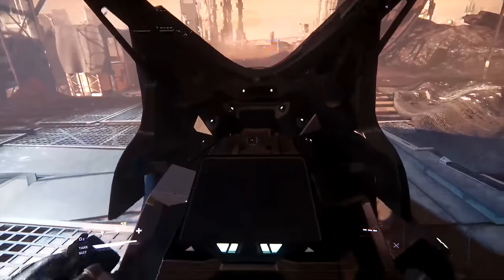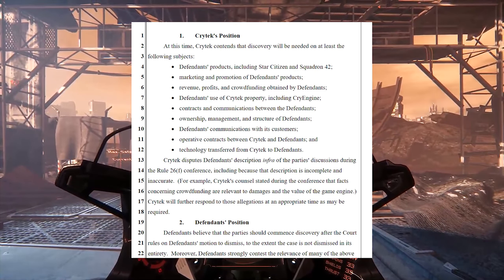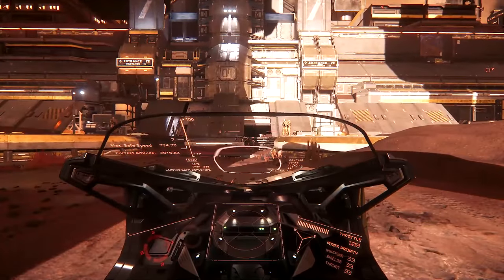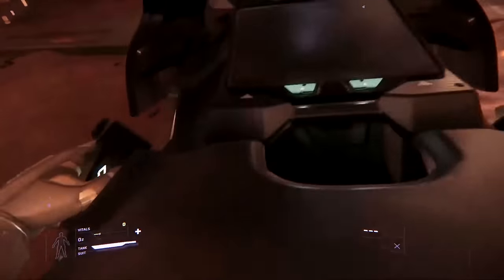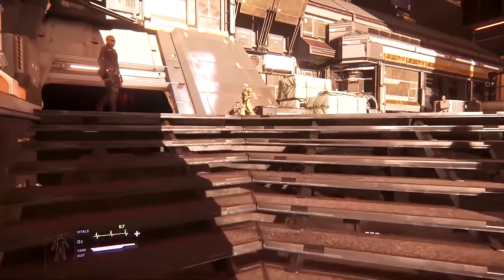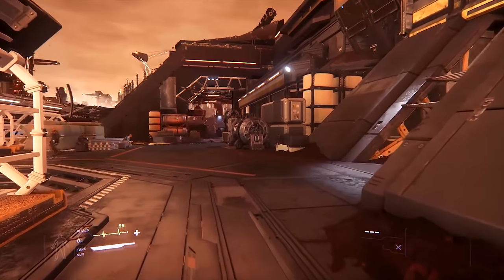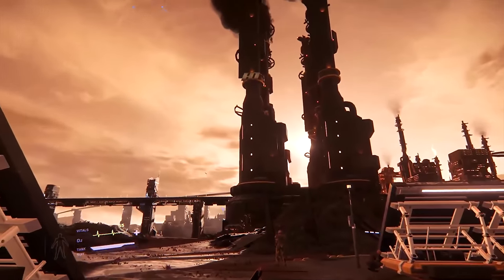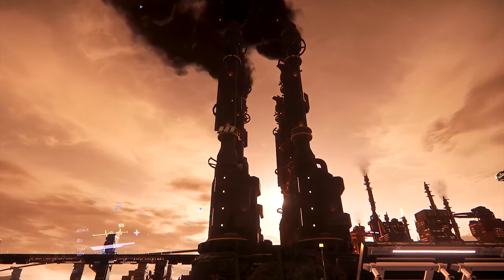Moving on to Crytek versus CIG/RSI — for anyone interested in the case, there appears to be some new info. Crytek have put forward their discovery plans if it goes to a trial phase, before the judge has made any ruling on dismissing any of Crytek's points. The document outlines plans to obtain information on CIG/RSI's interests in Squadron 42 and Star Citizen, marketing and promotion, revenue and profits, use of Crytek property, contracts and communications, company and management structure, communications with customers, and interactions with Crytek. We're unlikely to see much about the items looked at unless they're referenced specifically in court, and we still don't know if any parts of the claim will actually make it to trial, but I will keep you updated.